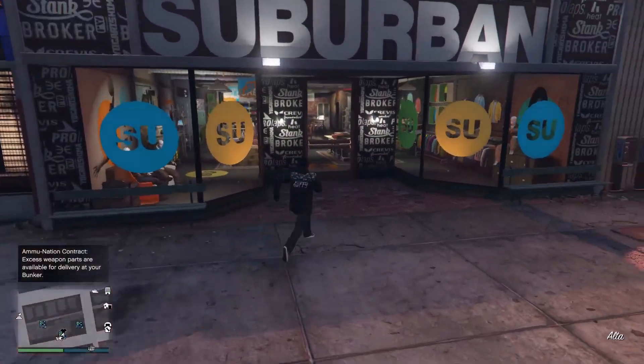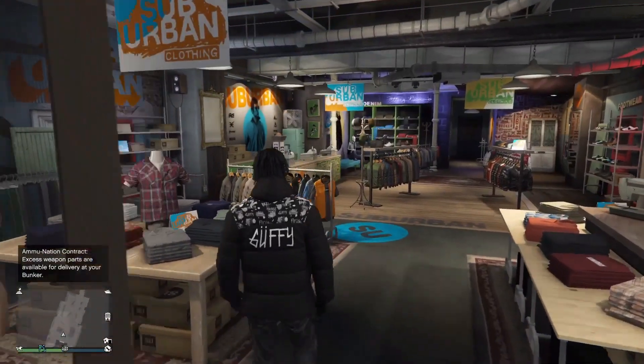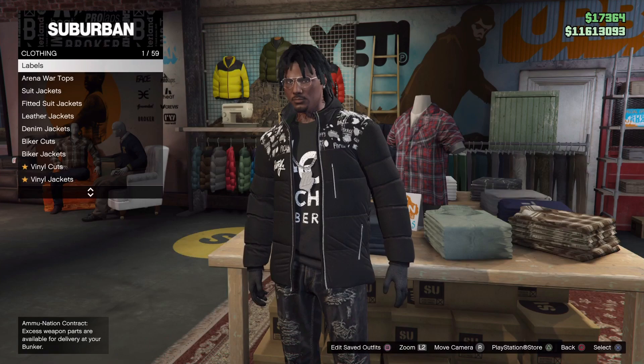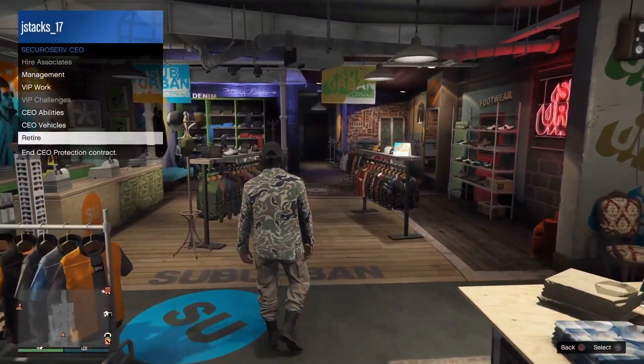As you can see, we spawned in without an outfit — that's good. So now you're just going to want to walk into Suburban and hit right on the D-pad to browse Tops until it kicks you out. It might take a few seconds. As you can see, it kicked me out and I got this outfit.